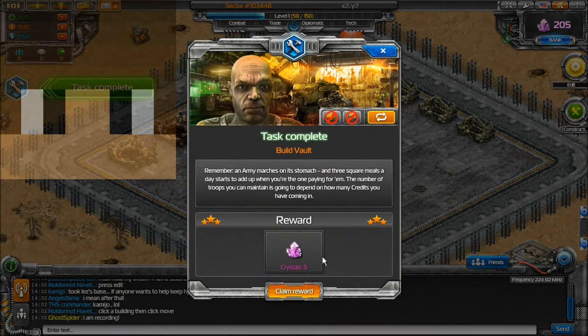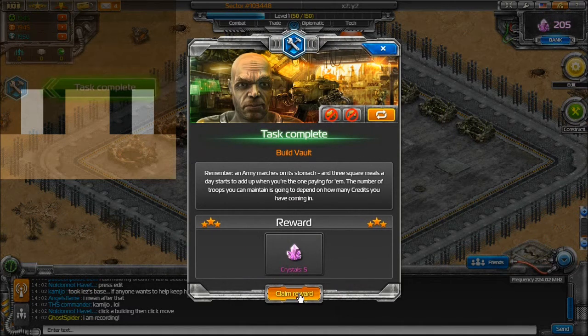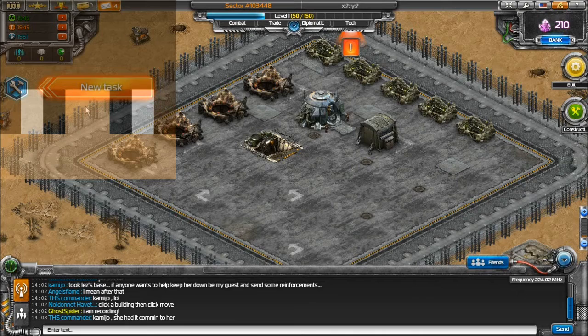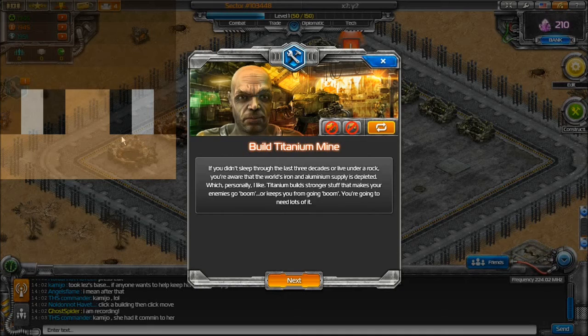So yeah, the vault is built — task complete! Let's claim our reward: five extra crystals. We have 210 crystals. So that's a new task — click on that task, or quest.